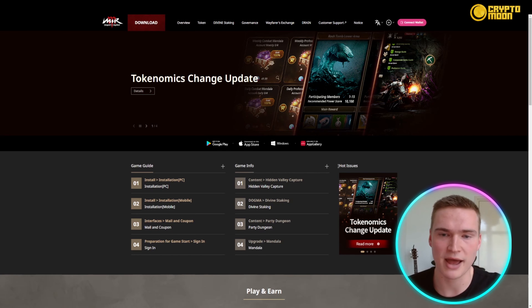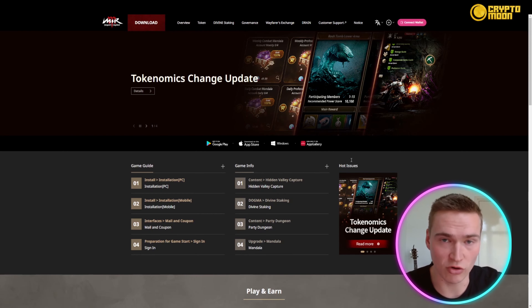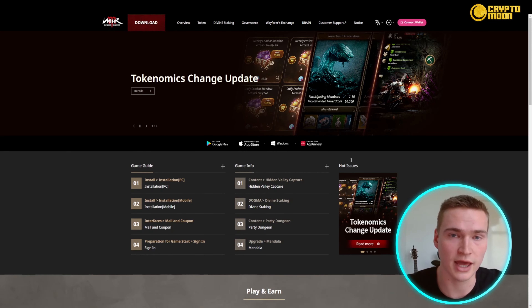The Mandala system allows players to choose the path of a hero or an adventurer, giving players the freedom to choose their path and creating a unique experience exclusive to Mir M. They will also introduce the governance token DOGMA, which allows you to govern over certain elements of the game, and the game token DRONE.